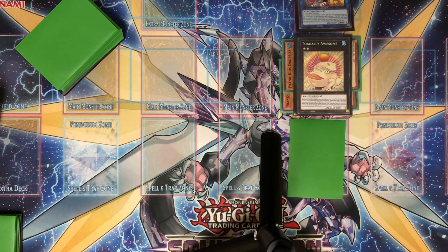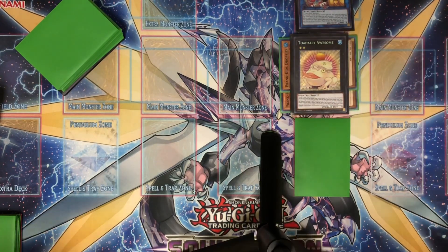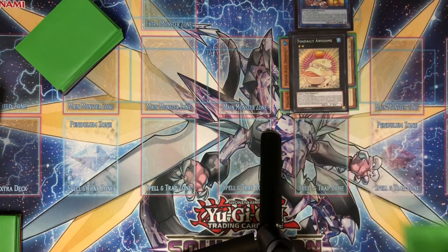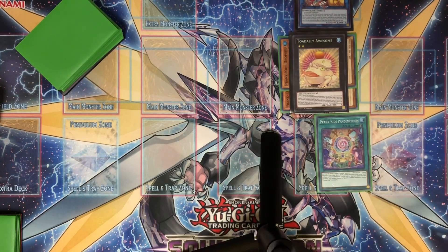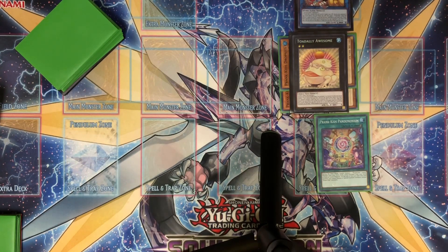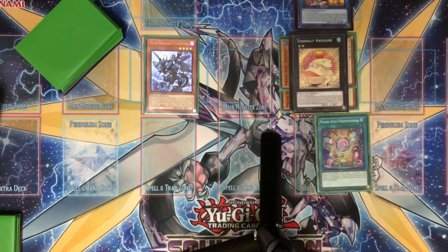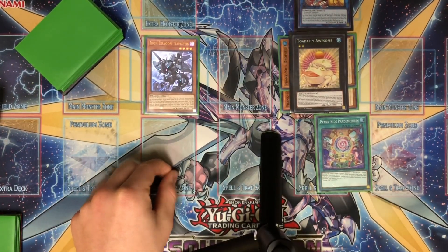When playing Prank Kids, this is normally the board I'll set up if I draw into Tiamaton — but obviously this can apply to whatever deck you're playing. As you can see here we have three cards in the column: Bow Wow, Toad, and a face-down spell and trap which is Pandemonium. Because I have three cards in the column, I can activate this. Let's say I'm going against Thunder Dragon — three cards in the column, pass turn. People will see this card and be like okay, susceptible to Impermanence maybe, but draw phase — special summon!